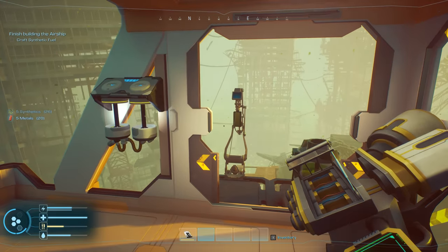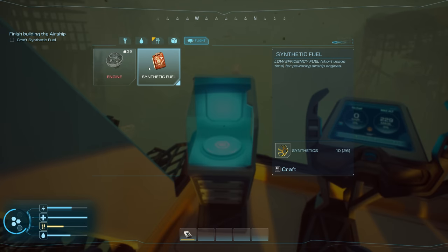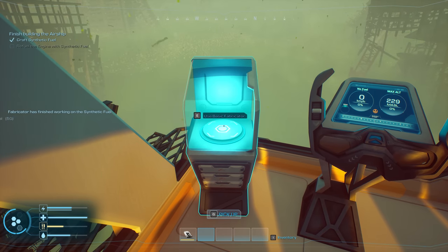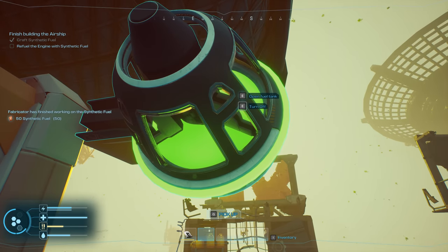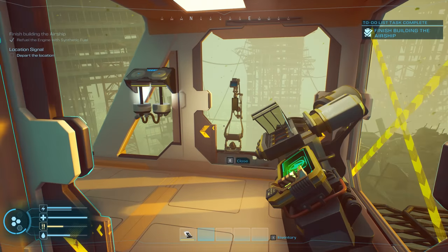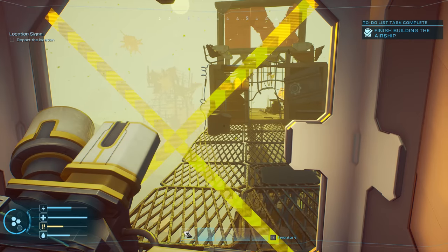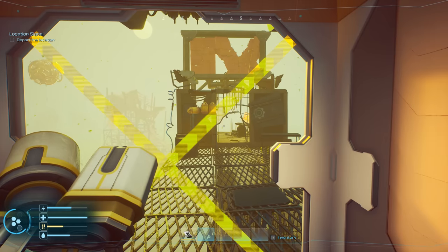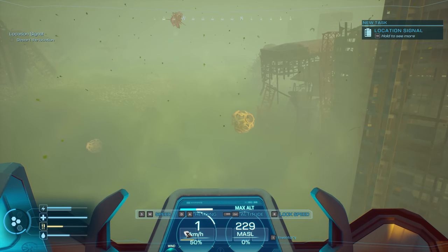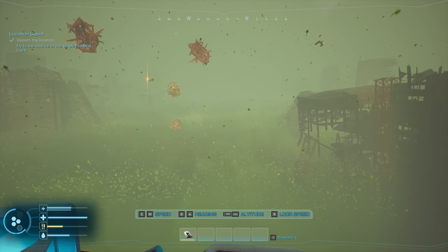Looking forward to extending the airship into full bases with different rooms and workbenches. Making some fuel — this is a lot quicker. Refuelling the engine with synthetic fuel. Opening the fuel tank, adding synthetic fuel, and departing the location. Closing the doors and taking control of the ship. We're off — we're moving! Flying to the source of the flashing signal.